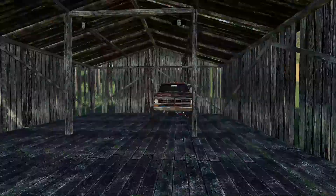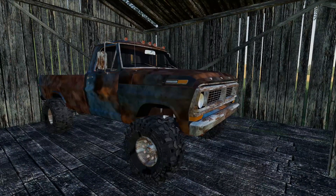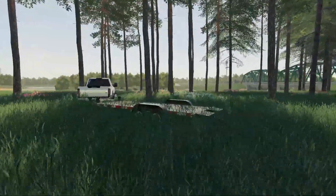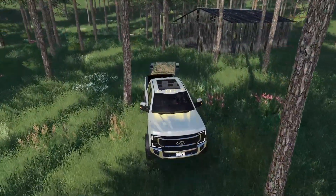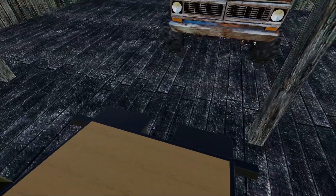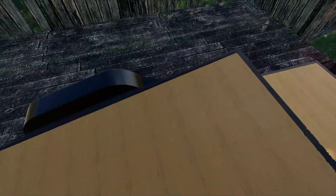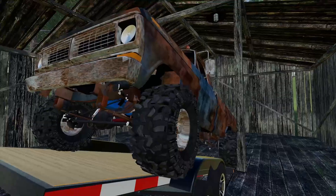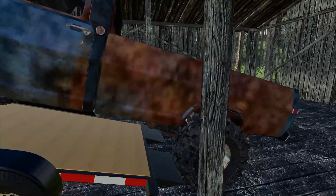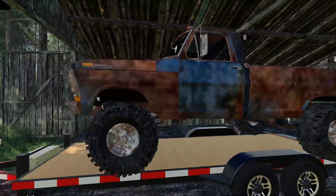We ended up making a deal on the F100, so now we've got to get this thing loaded up. We didn't pay too much for it, which is great. The motor is apparently toast, so it's a good thing we're getting a new one. It is in neutral so we'll be able to winch it onto the trailer. It's a bit tricky with all these trees but we should manage. We got it angled in and winched up just enough to tilt the deck down and bring it forward - we managed to get this thing loaded up.